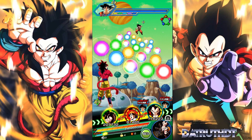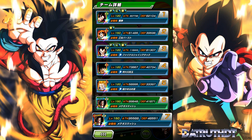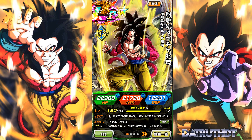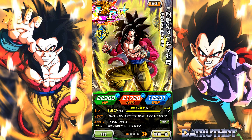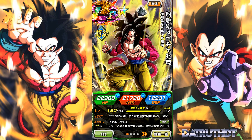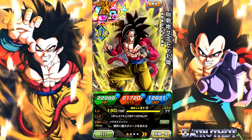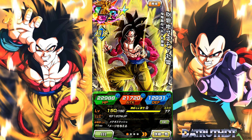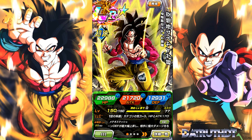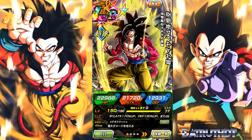We're back for another Dokkan Battle video. LR Super Saiyan 4 Goku and LR Super Saiyan 4 Vegeta are about to arrive on Global Dokkan. I think these banners are worthy of summoning no matter how big a whale you are, no matter what units you've pulled. The LR Super Saiyan 4s alone are definitely worth it. Vegeta's banner is a lot better, but Goku's banner is also very good.